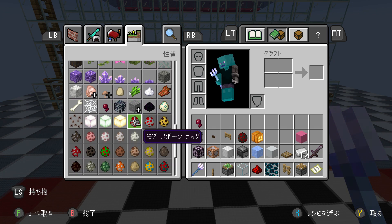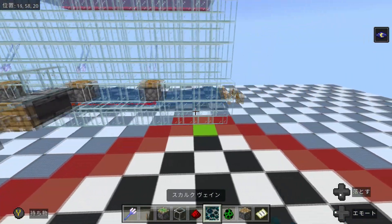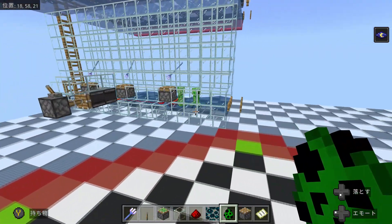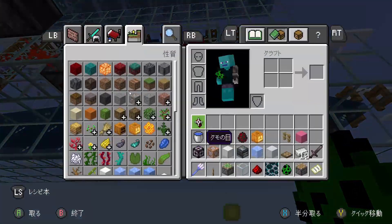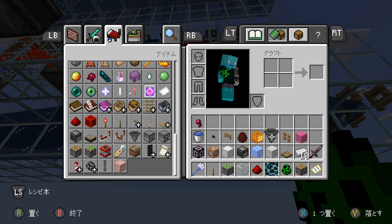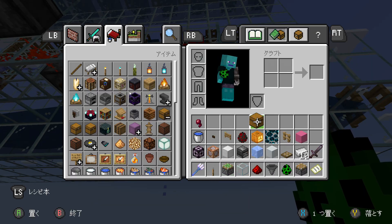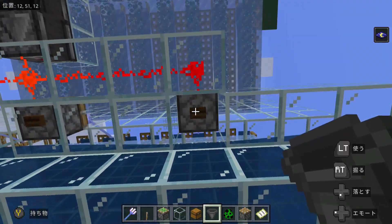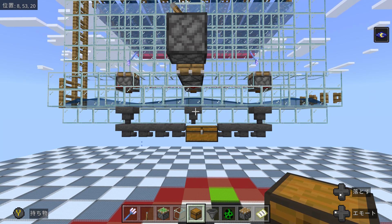Let's test it with a creeper — or two. They die in one shot. Now of course we need to add a bunch of hoppers and chests to collect the loot, and the trident killer is done.